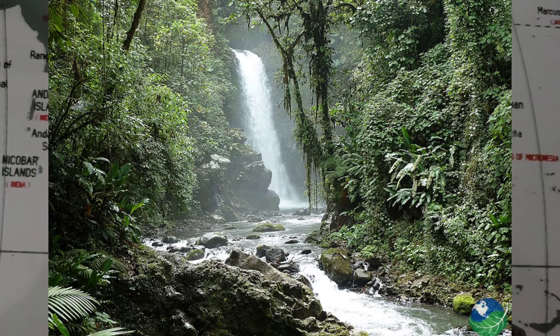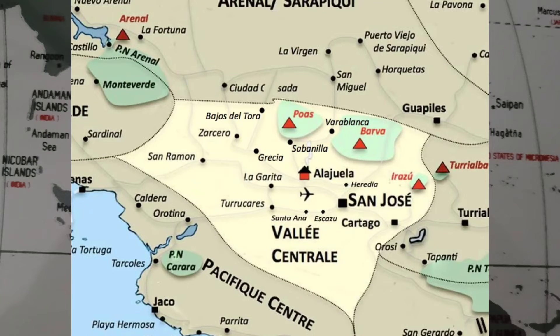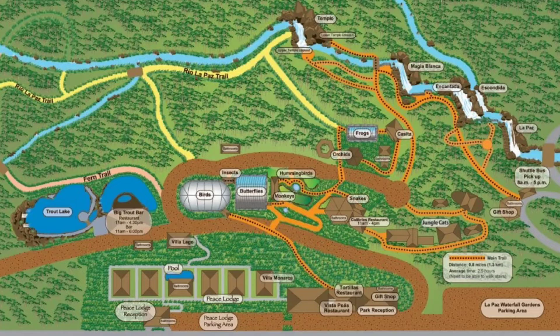La Paz Waterfall Gardens in Costa Rica is the largest wildlife sanctuary in the country. Consisting of 5 waterfalls that range in height from 5 meters or 15 feet to 37 meters or 120 feet, the sanctuary has over 100 species of animals including hummingbirds, jaguars, and frogs. It is located on the northeastern slope of the Poas volcano and encompasses a 40-acre wildlife refuge and 30-acre pasture, which includes cloud forest and rain forest as well as an orchid garden.